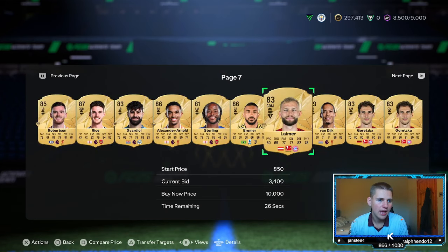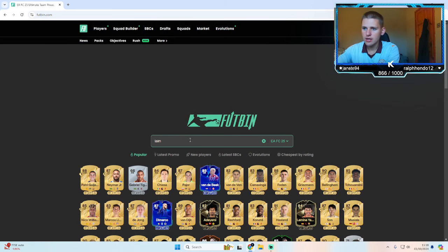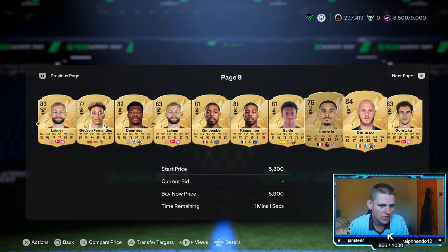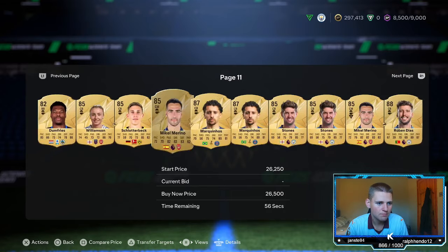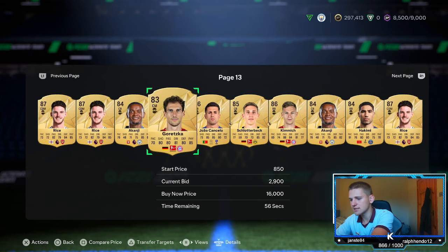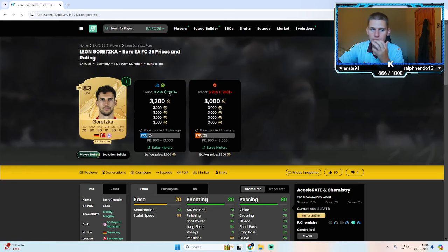Anything really 20k or above I'd leave. As you can see here, we've got a Limer. We'll go over to Footbin and search Limer — he's currently sitting at 1.8k, so we'll probably leave Limer. You're looking probably five to ten thousand as the best area to be picking these up. But we've got a Leon Goretzka here with a bid, so we're going to search Goretzka up on the market and he is currently 3.2k.